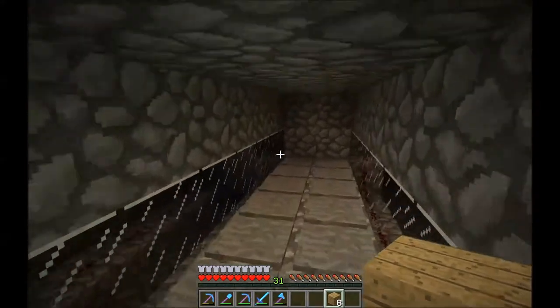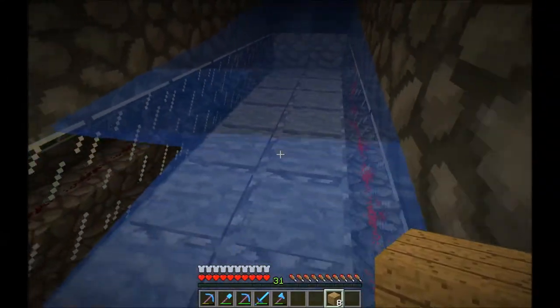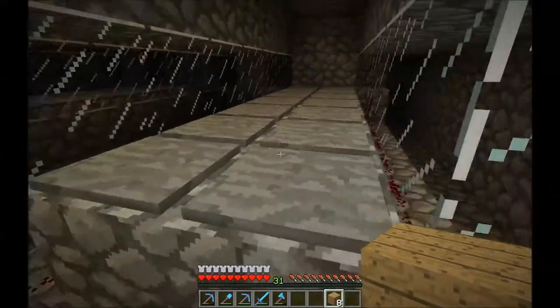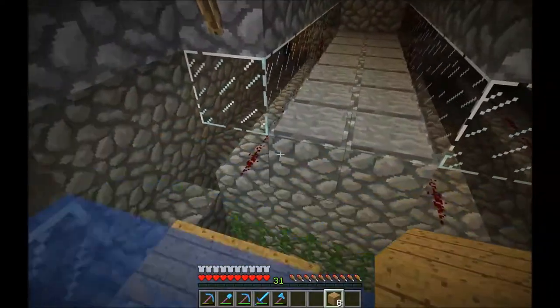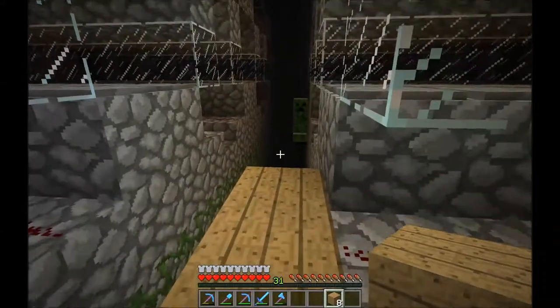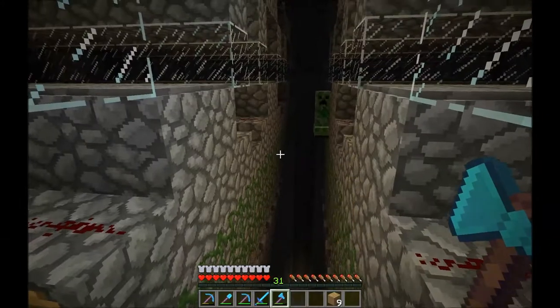Here's one of the cells. In each cell there are seven pressure plates on each side, so there are 14 in each cell. When the monsters spawn on them, it opens up the piston and flushes the water down, pushing them off the edge. It doesn't require that they move — at 32 blocks away they don't move, so they wouldn't be going anywhere.